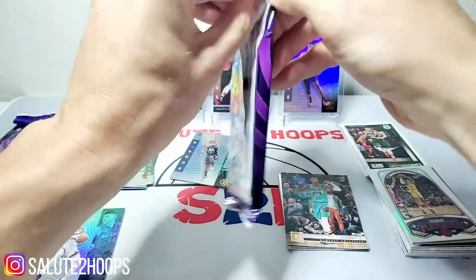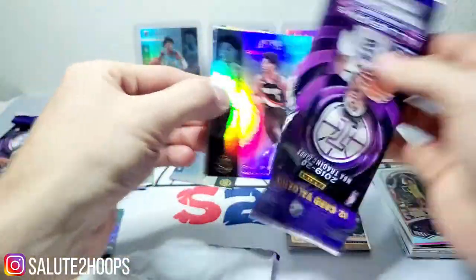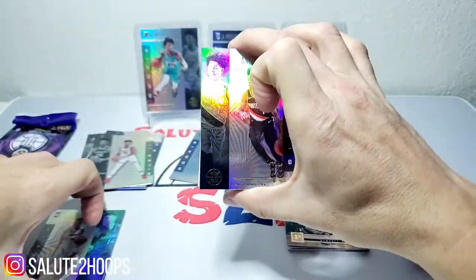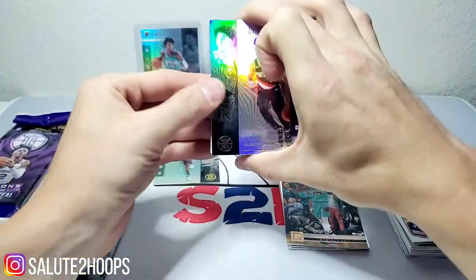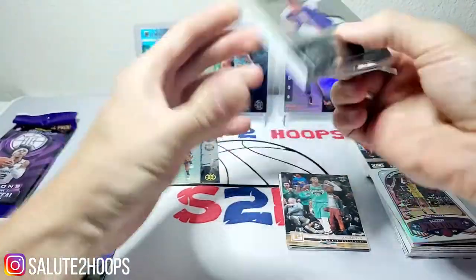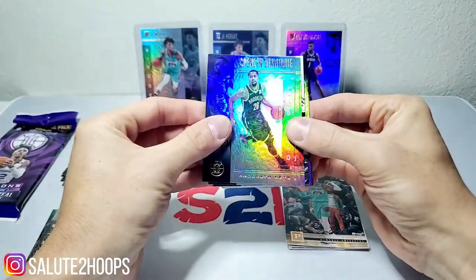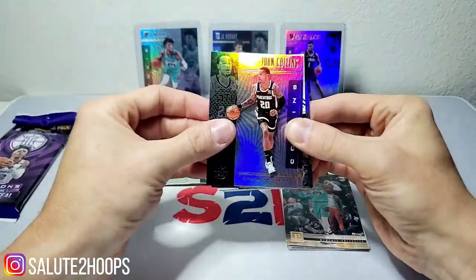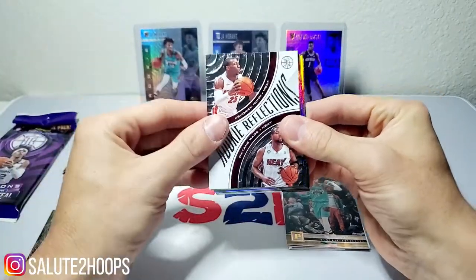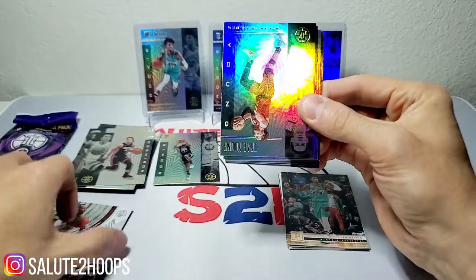Pack number two — speaking of Tyler Hero, the Heat are showing people they're kind of the real deal. I love Jimmy Butler — former Chicago Bull — so if they can get to the Finals I think that'd be pretty sweet. Anthony Simons, Seth Curry, Spencer Dinwiddie, John Collins, Duncan Robinson, Kendrick Nunn, a Ricky Rubio Reflections insert — put him right there.